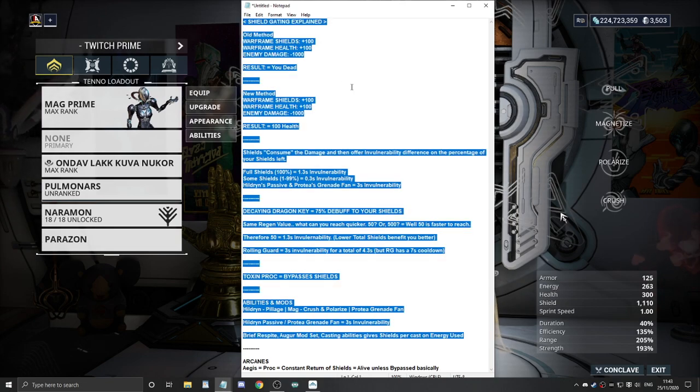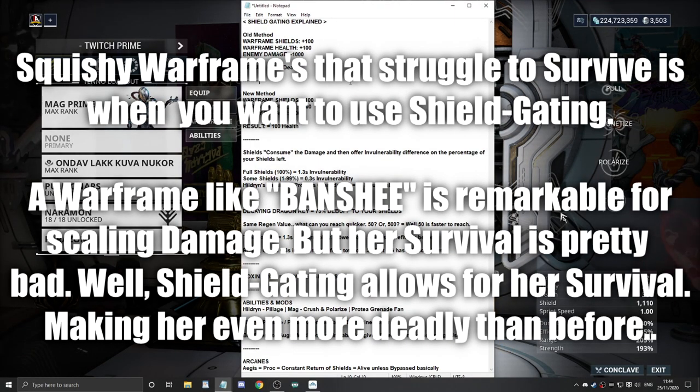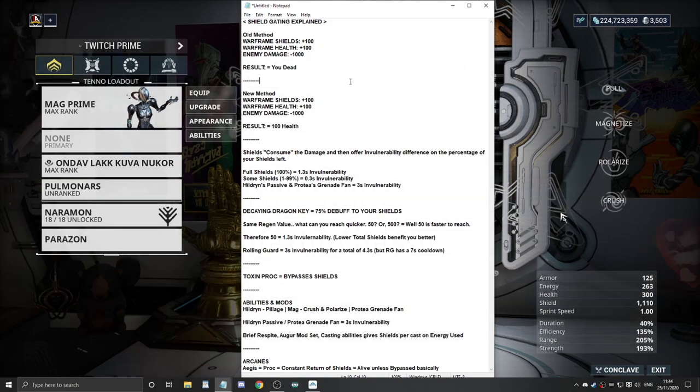Shieldgating is mostly used on Warframes that don't have crowd control or damage reduction. Take Banshee as an example - she's a great damage dealer but her survivability is very lacklustre. By abusing the invulnerability from full shields, the Decaying Dragon Key, the Helminth system, and Rolling Guard, you can chain all of this together. All of a sudden Banshee's alive and has the damage to keep scaling. Shieldgating has made someone like Banshee even more deadly than she already was.